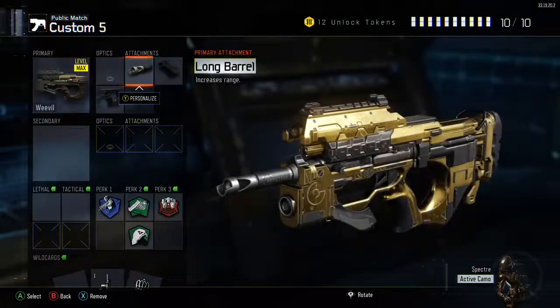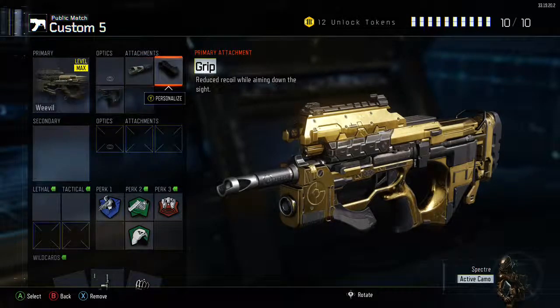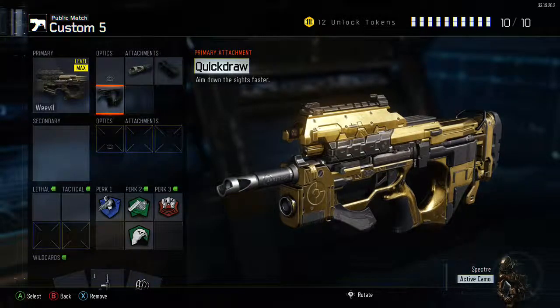I use long barrel, of course, because it increases range. I use grip because, as you can see in the description, it reduces recoil while aiming down. I also use quick draw because it makes you aim down sights faster. I used to run a suppressor on it, which I wouldn't object to depending on your play style, but personally I enjoy running without it because of the damage output — you can't really beat it. A suppressed weapon makes you play more cautiously.